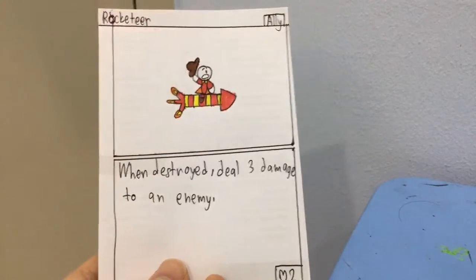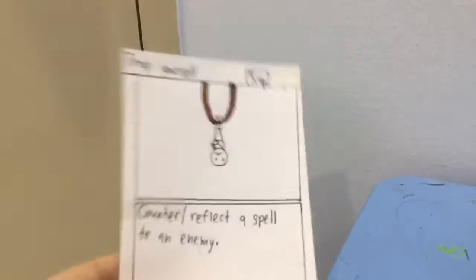Hello everyone, today we're going to show some cards. First card we have is the Rocketeer. When destroyed, do 3 damage to an enemy. It has 2 health and it's an ally. Trap yourself.